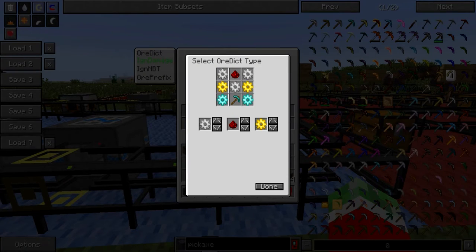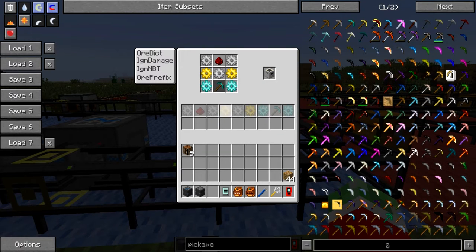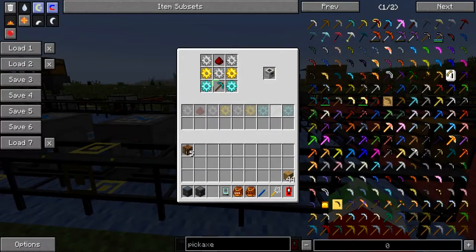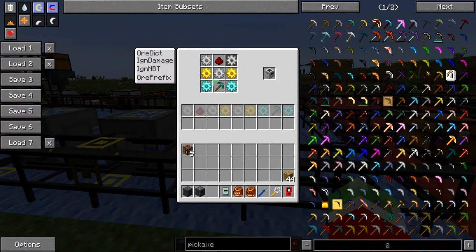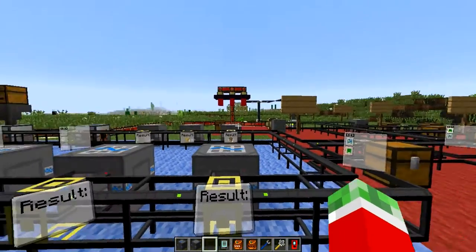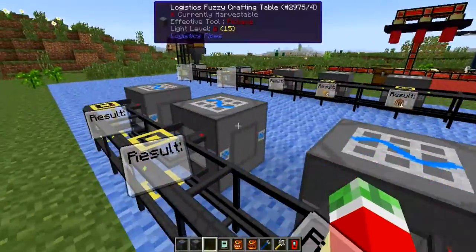So for the quarry recipe, you'd set up the recipe, select the diamond pickaxe slot, hit 'ignore damage,' and then if you have all the corresponding items including any diamond pickaxe you can craft it. Or you could go further — add recipes for iron gears, gold gears, diamond gears, and a diamond pickaxe, and automatically craft a quarry from completely raw resources. Pretty cool.